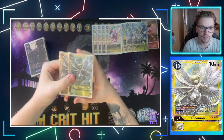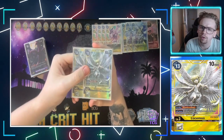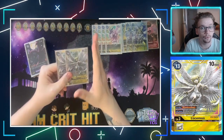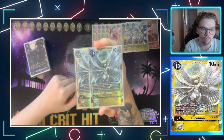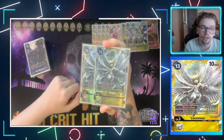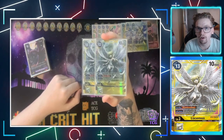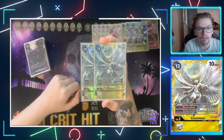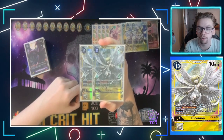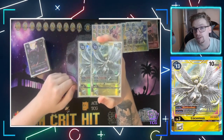Next up, we have two Lucemon. In my last lists I ran three, but I've brought it down to two because I heavily rely on it being played for free from Magna. I don't want too many in hand since we don't have as many ways to draw cards as in older Security Control decks, and because I'm not running black, I don't have the Izzy Tamer to check the top three cards. Lucemon has an on-play effect of Recover Plus One, it can be played for five if you have five cards in your trash, and it's a 10,000 base rookie.